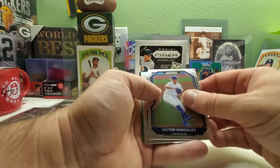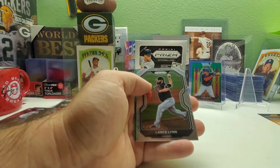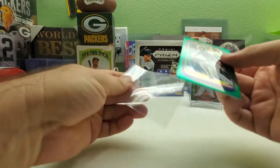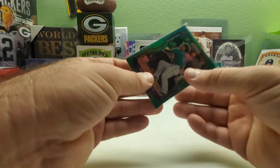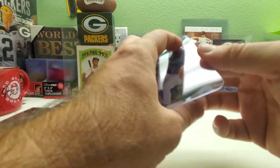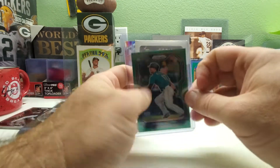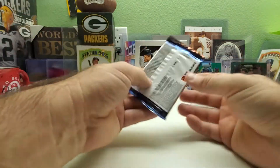Pack five: Victor Gonzalez rookie for the Dodgers, Jess Chater, Lance Lynn, and a Jared Kelenic rookie card green prism — that is a really nice one. I was actually trying to get his autograph when he was playing in High-A. I had a 2018 Bowman Best card of his, which I did pull his autograph from, but ended up selling it way too cheap because he didn't book that well at the time.